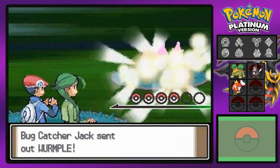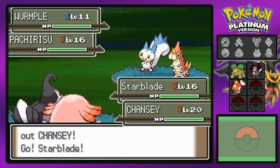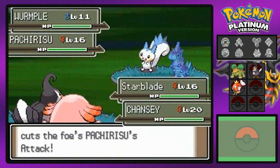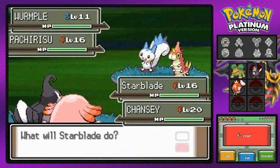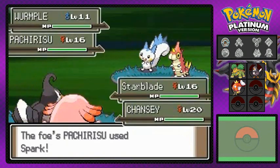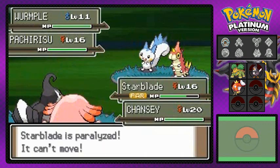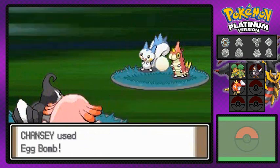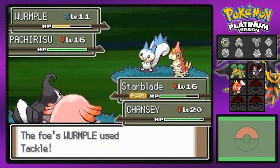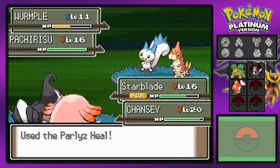Here we go into another Pokemon battle against Bug Catcher Jack and Lass Brianna. Cheryl's got herself a Chansey — it's not the strongest Pokemon but it has a lot of HP and can take a lot of hits. I get paralyzed right off the bat and can't move, but Chansey's using Egg Bomb on everybody. Cheryl will heal your Pokemon once the battle's over.